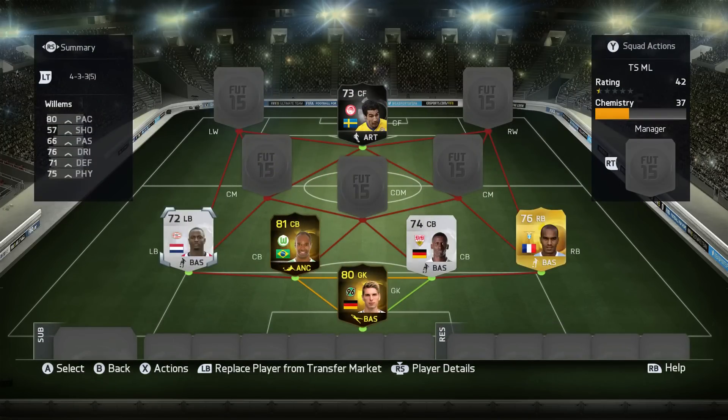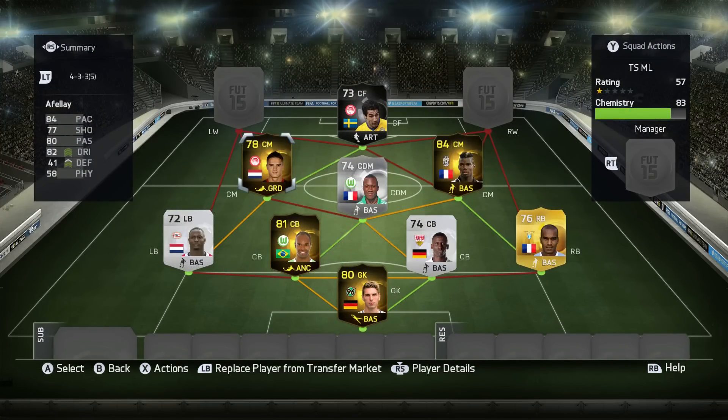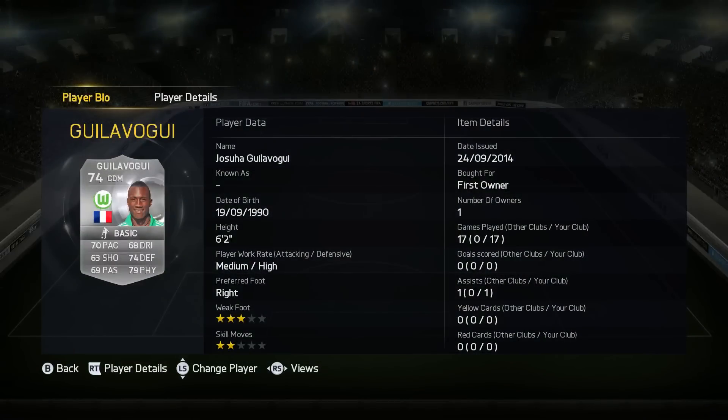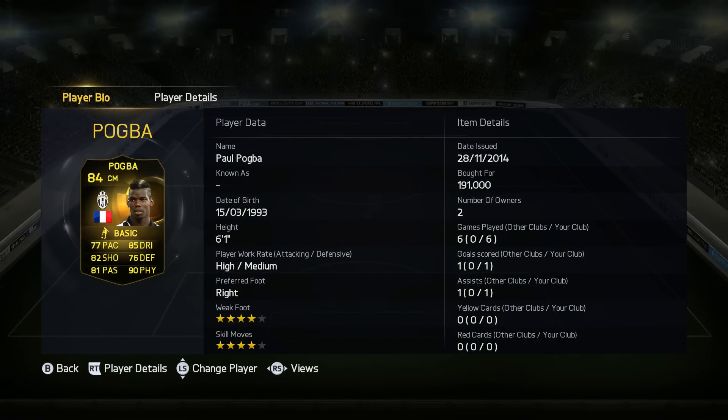The midfield consists of one Dutch player, Ibrahim Afla — you may remember him from PSV and also Barcelona, where he didn't really make it but had a lot of potential. Then we've got Guilavoglu — I can't pronounce his name, I absolutely butchered that — but he's a great CDM in this game. He used to play at Atletico Madrid.